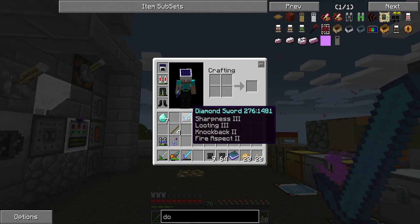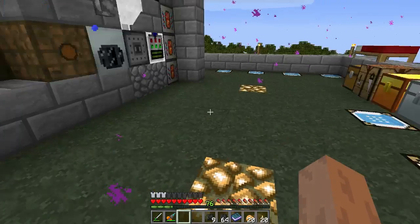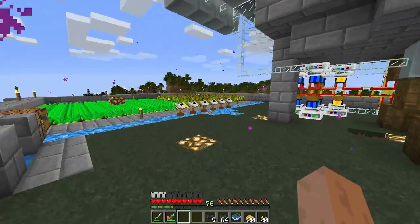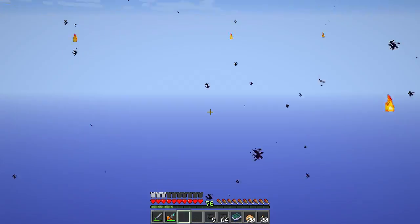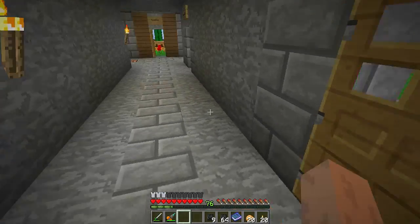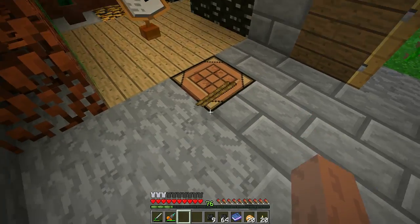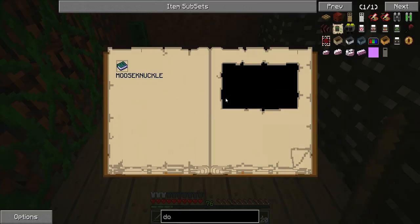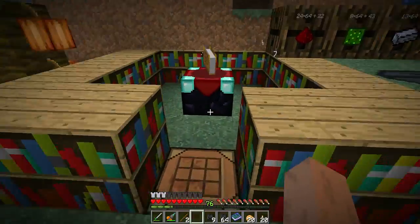Looting seems to be the absolute best way, but both these swords are about broke and they are real expensive to repair. We have 76 levels, so let's do some enchantments and try to get some more looting swords. We'll make two more, but I've been going through diamonds grinding these guys out. I wanted to see if there was another better way — didn't really seem like it. Those health potions I was doing didn't seem to work well either.